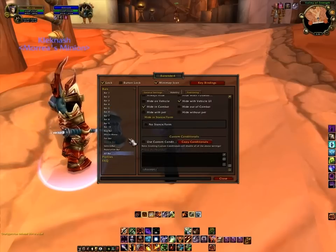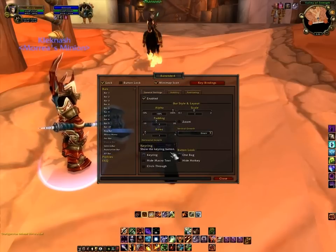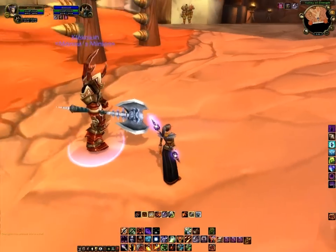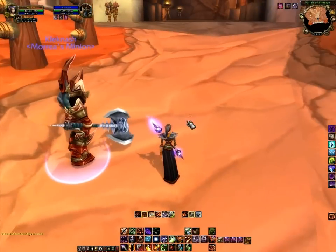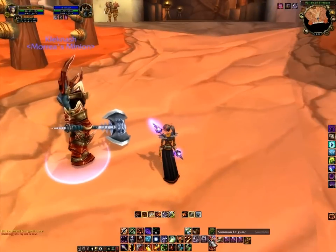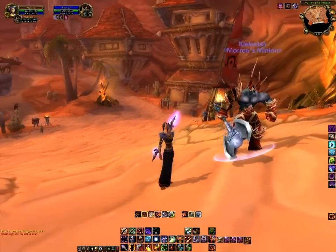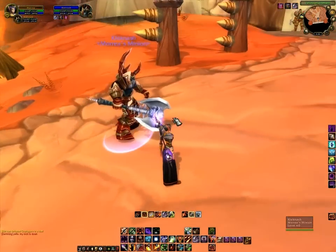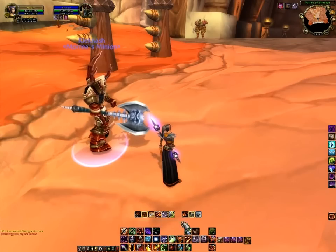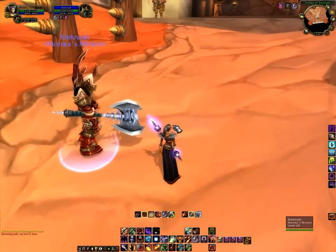One of the nice things is that you can skin the entire interface using another add-on called Button Facade. It will let you find different skins for these buttons that have slightly different textures and borders, making it more to your liking. I hope that this tutorial came in handy for you guys to customize your own action bars. If you have any questions, feel free to post them in the forums and I will be glad to help out as I can. Thanks for watching.